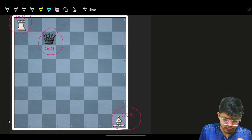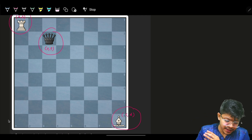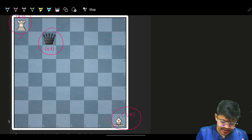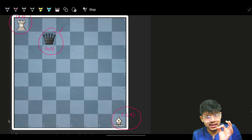We want to know the minimum number of moves. In one move, you can move the Rook horizontally or vertically, or move the Bishop diagonally. The Queen remains fixed, and we want to find the minimum number of moves to kill the Queen.